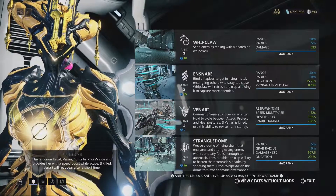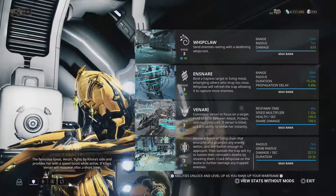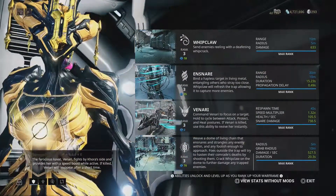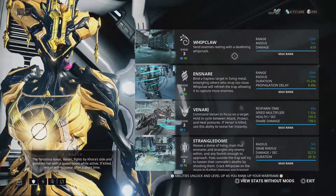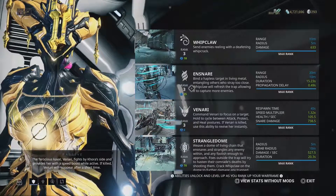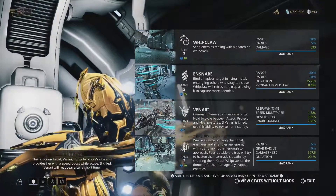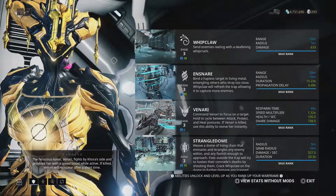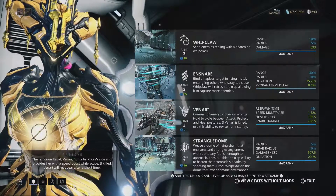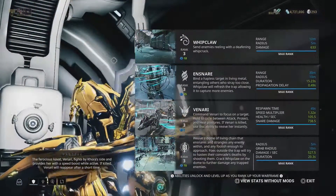The final ability is Strangledome, which is basically a field that sucks in any enemies that are in it, holds them, and also changes the aggro for each of the enemies. Enemies outside of the Strangledome will then be forced to attack those that are hanging around the outside of it. If you were to Ensnare an enemy, that enemy is then drawn into the Strangledome if they're close by, and added to it. You can also use Whipclaw, which gives 50% of the damage done to a hit enemy in the Strangledome to all the other ones affected by it.